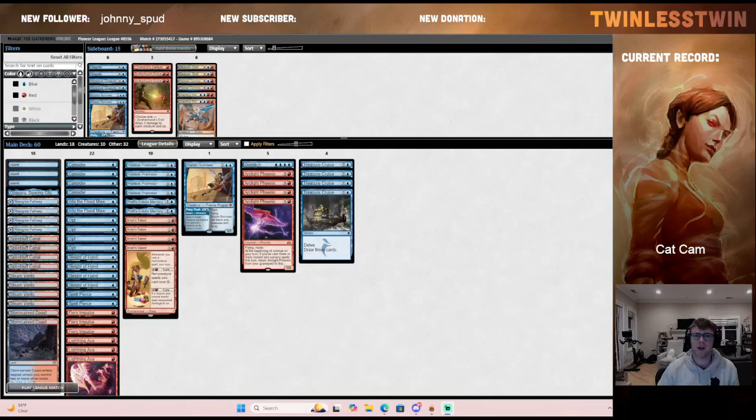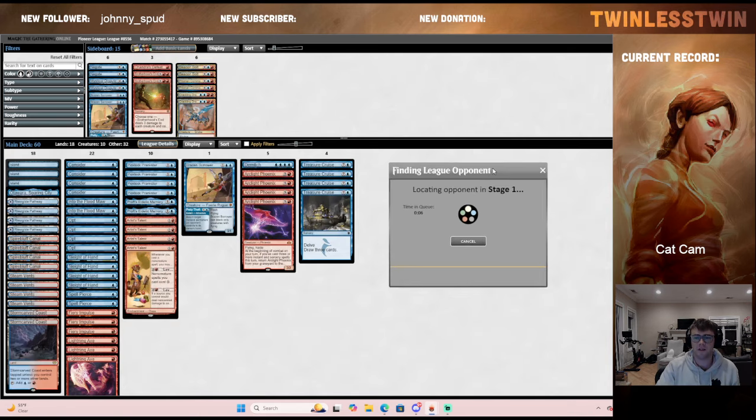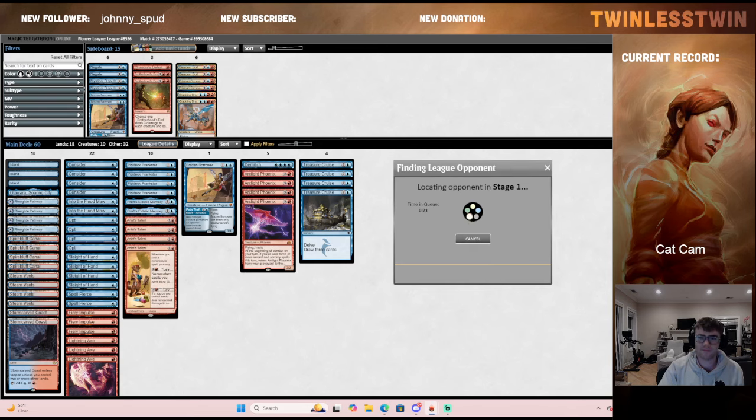What's up, guys? It's Twinless Twin. We're back mastering Artist Talent Phoenix and Pioneer, getting you ready for your next Pioneer tournament or RC. We are halfway through a league and this is part two of the video — if you haven't already, check out part one. This is the deck we're playing. We've kind of determined we don't love Demi Lich but we're still giving it a good try, the theory being that with Artist Talent you have a lot of ways to loot through your deck. Demi Lich is the closest thing to a fifth Arc Light Phoenix, so we wanted to give it a try. We have some extra cards for Demons — we've got the Beacon Bolts and the Crackling Drakes, which should help make our Demons matchup a very solid one.